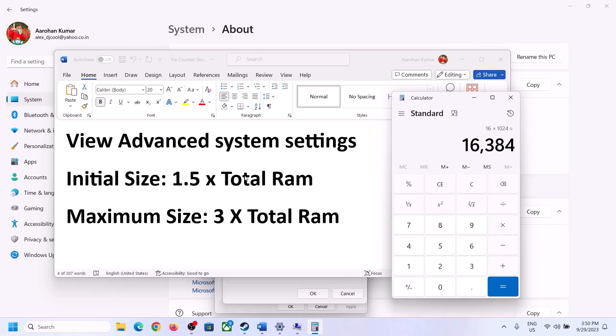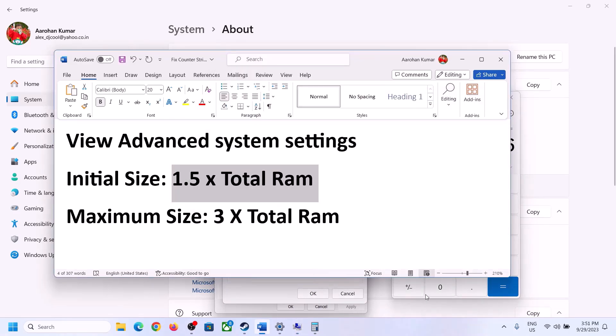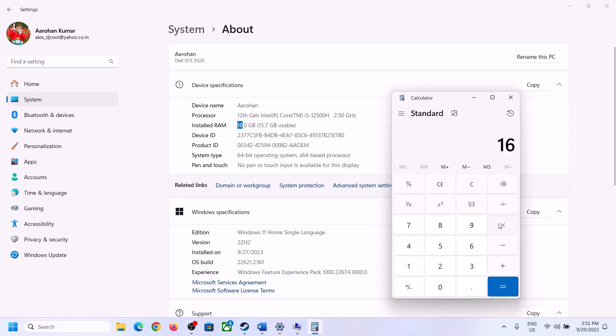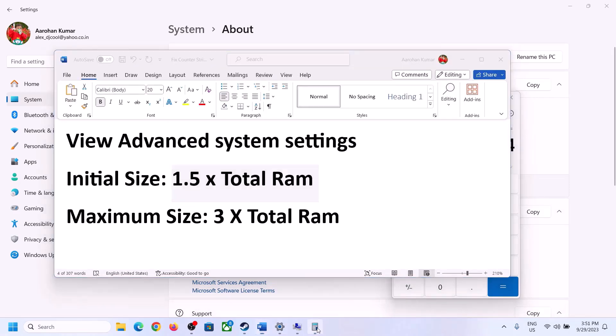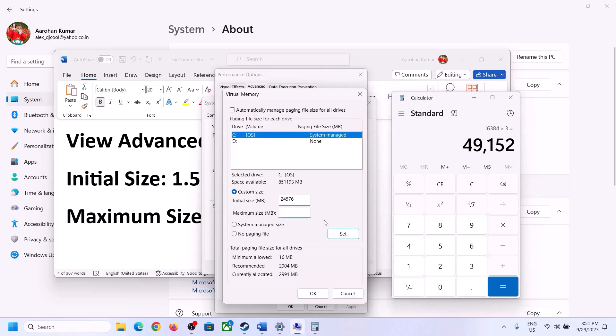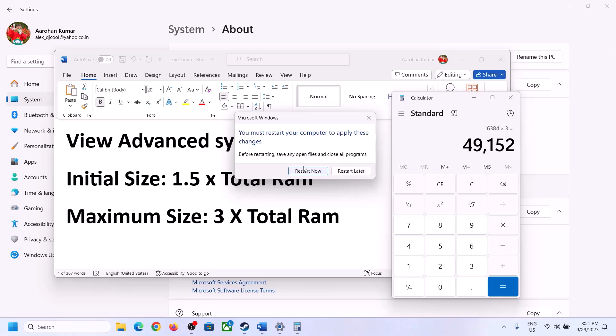For the maximum size, calculate 3 × total RAM in MB. With 16 GB RAM: 16 × 1024 = 16,384 MB, then 16,384 × 3 = 49,152 MB as the maximum size. Select Custom Size, enter 24,576 for initial size and 49,152 for maximum size, then click Set, then OK, Apply, and OK again. Make sure to restart your computer after this change.